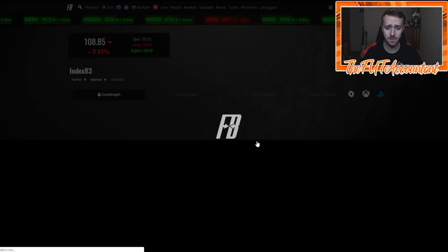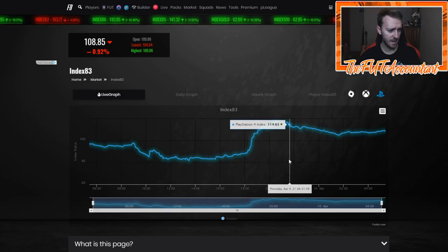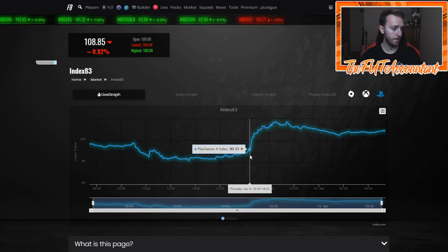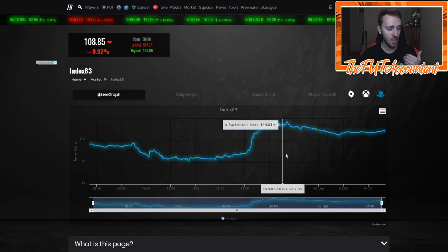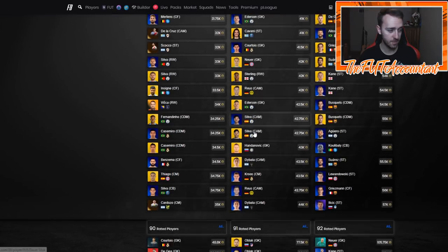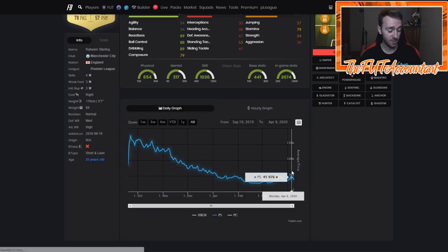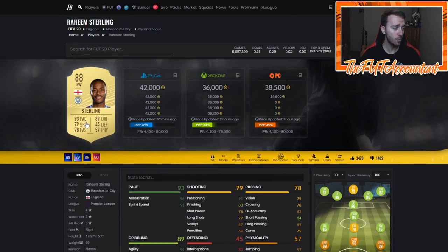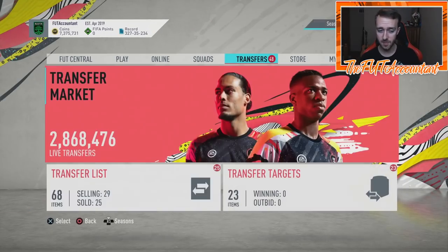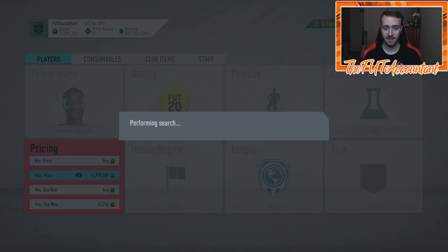I would sell in the first hour that SBC is released, or even take the coins before it drops. We saw with the 83-index and the guaranteed Team of the Week pack that you made the most coins selling in the hype — before the SBC comes out. Sterling is 42,000 coins right now; he was 44–45k for the first SBC earlier this week, then started dropping. If you bought high-rated cards tonight, consider getting those out either in the hype or right after the SBC drops.